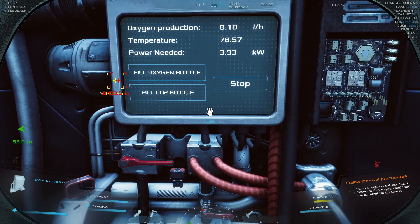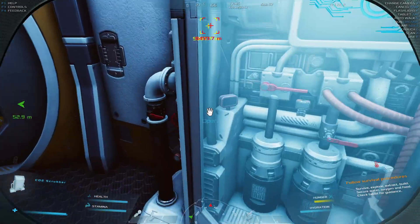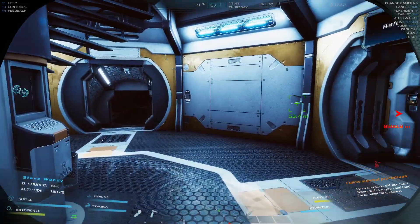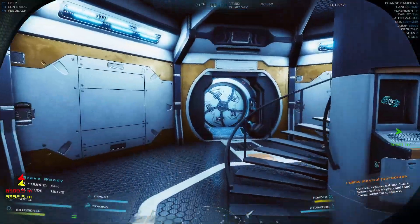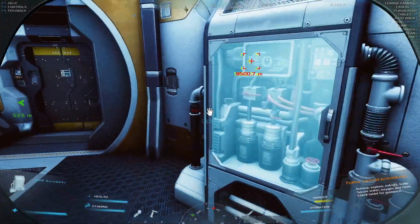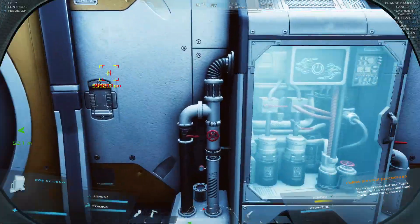It does make a humming noise which can be a little annoying — you might want to move it to a workshop or somewhere else. I kind of leave it here because I'm filling up oxygen quite a lot and it's nice to have it by the doors as you come in and out of your base. Place it wherever is right for you.